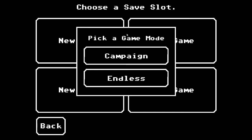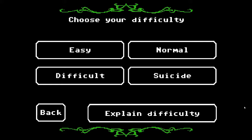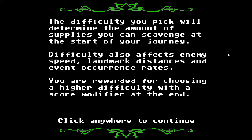Of course we're going to do the campaign first. There are four difficulties — the difficulty you pick will determine the amount of supplies you can scavenge; it also affects enemies, distances, and how often bad things happen. Because bad things will happen, folks — it's the zombie apocalypse. We'll also get more score at the end on higher difficulties.